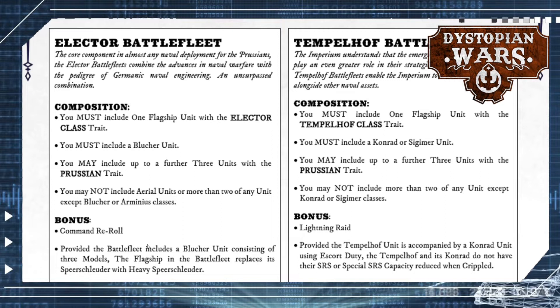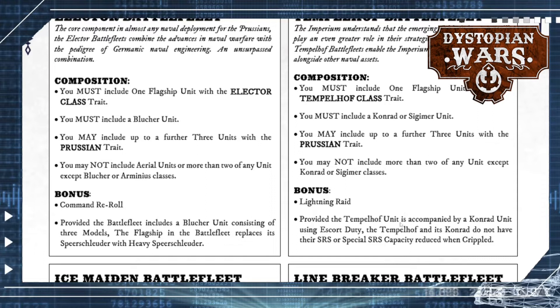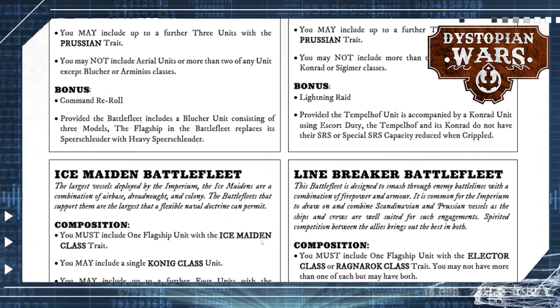The Elector Battle Fleet was changed slightly for the better. You have to include an Elector-class battleship and a Blücher unit — a full-sized one — to have your flagship swap its normal torpedoes to heavy torpedoes. It's a solid upgrade, and this Elector Battle Fleet is very much worth it. The Templehof Battle Fleet has a very small requirement: take a Templehof unit and accompany it with a single Conrad with Escort Duty, and you will have no reduction in SRS capacity when reduced or crippled. A strong battle fleet in my opinion.